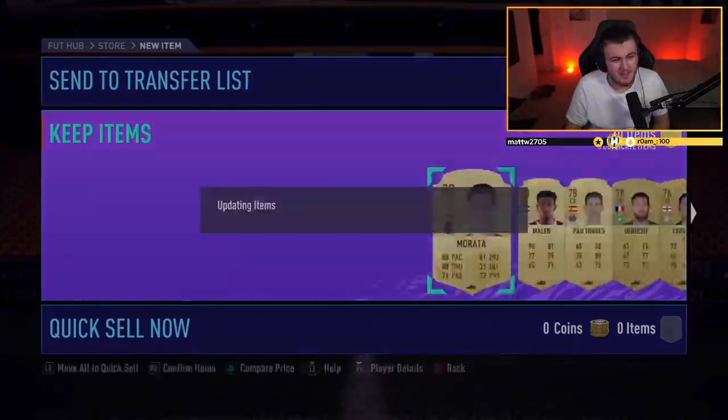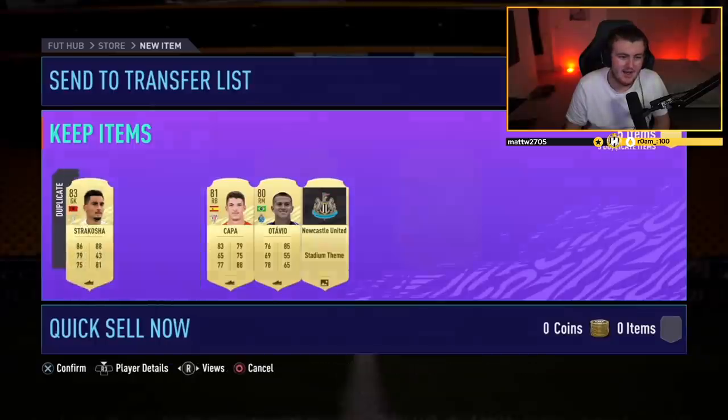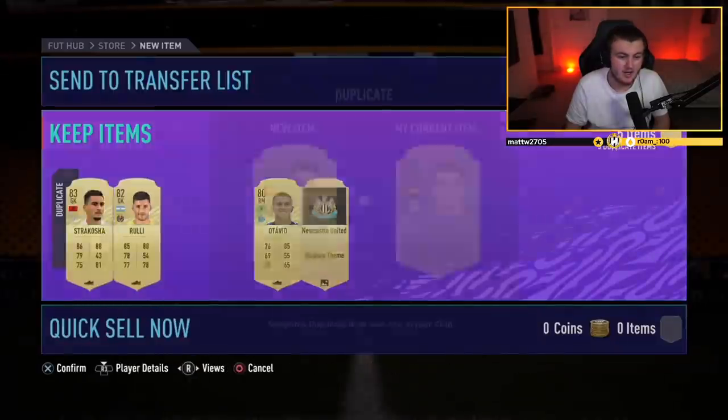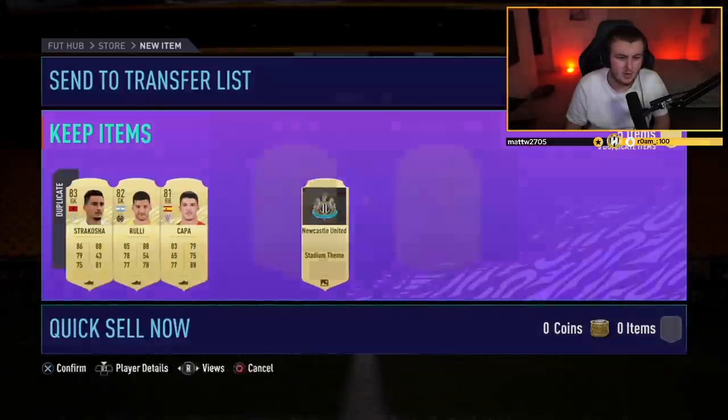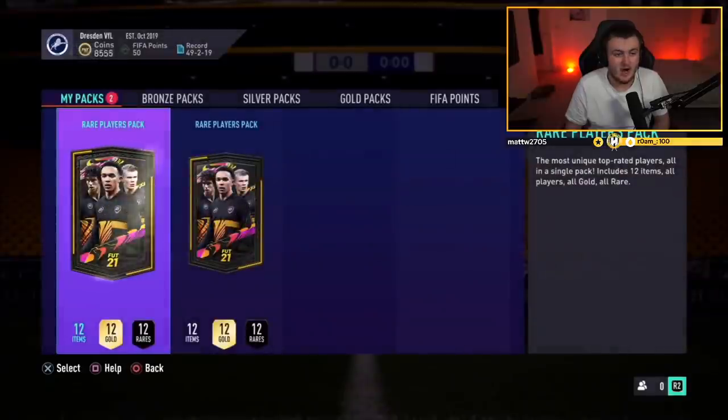Next mega pack — not back-to-back walkouts, but it is a board. Strakosha — packed Martial as well, that's huge. Morata's not bad either. Strakosha doesn't sell for anything. We'll go ahead and swap all these over and discard. Quick sale recovery is an option on the web app if I do discard someone that sells.